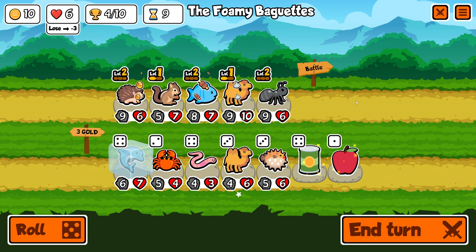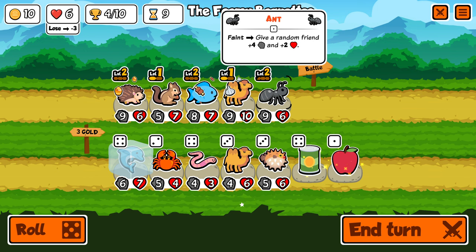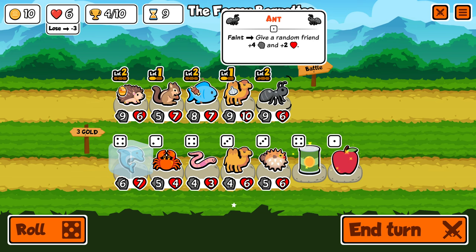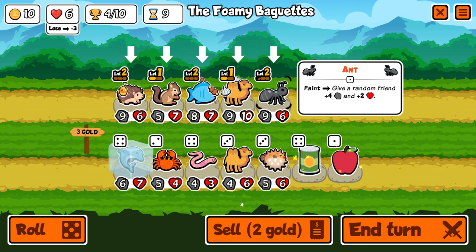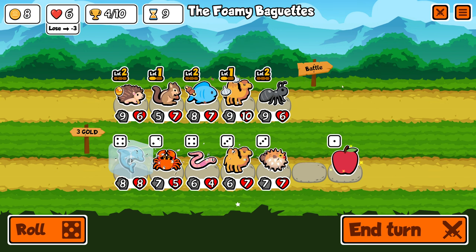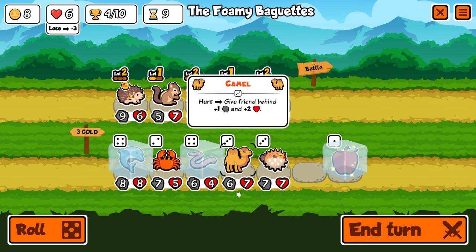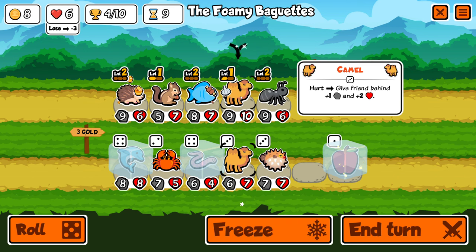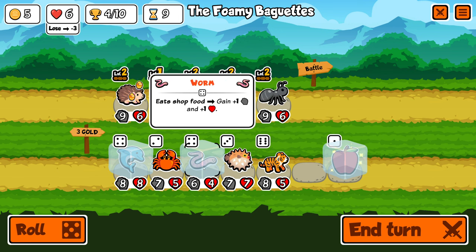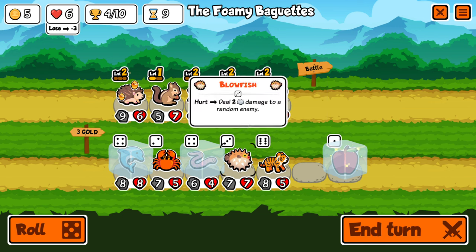Now we have the worm. I'm going to sell the ant and keep the squirrel, but try it in combination with the worm — never done that before. So let's get rid of the ant. First do this, then freeze the apple because it's cheap, freeze the worm. I could also upgrade my camel — yeah, let's do that. Tiger — it repeats whatever the worm does, but it repeats the ability in battle, so probably not. Let's roll.